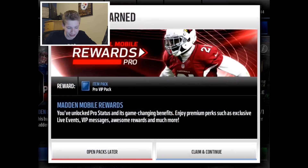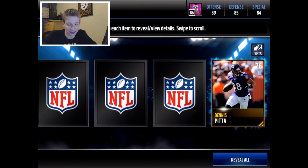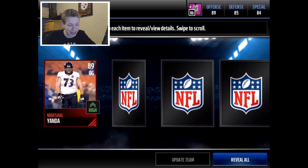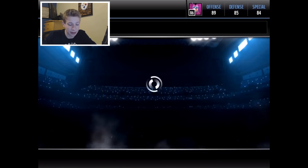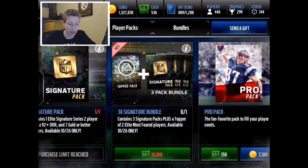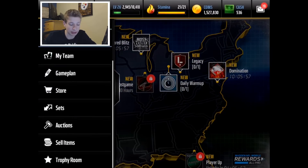Why did I get this? I didn't even spend any Madden cash. Why do I get pro status? What the heck? Why am I getting this? I didn't do anything to earn this. Why is it being given? Martial Yanda Elite — why? What did I do to earn this, EA? I mean, I'm glad to take a pro VIP pack any day, but I just want to know what I did to earn it. I did absolutely nothing but spend coins. That doesn't make any sense to me — explain to me why I would have gotten that.